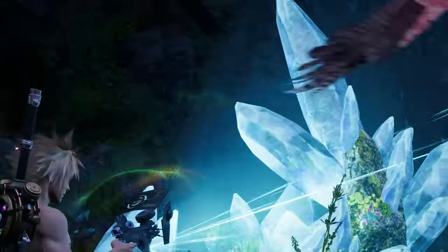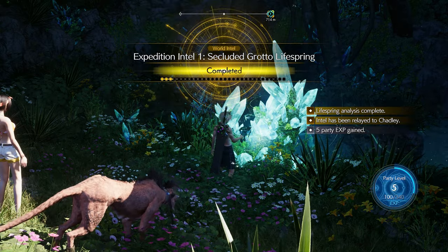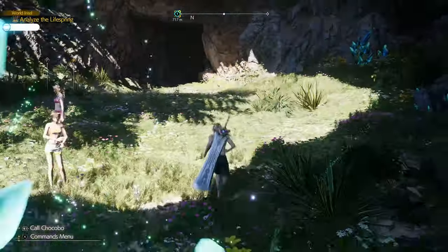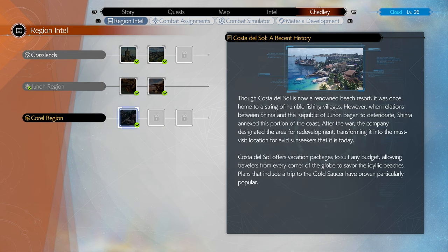So you've got to wonder who the summon is for this area. To be fair, I don't think we fought the summon of the previous one actually. I've not really been using the summons and I've already got a bunch, so it's not a huge deal. But we do have some region intel. Costa del Sol — though it's now a renowned beach resort, it was once home to a string of humble fishing villages. However, when relations between Shinra and the Republic of Junon began to deteriorate, Shinra annexed this portion of the coast. After the war the company designated the area for redevelopment, transforming it into the must-visit location for avid sunseekers that it is today. Costa del Sol offers vacation packages to suit any budget, allowing travelers from every corner of the globe to savor their idyllic beaches. Plans that include a trip to the Gold Saucer have proven particularly popular.